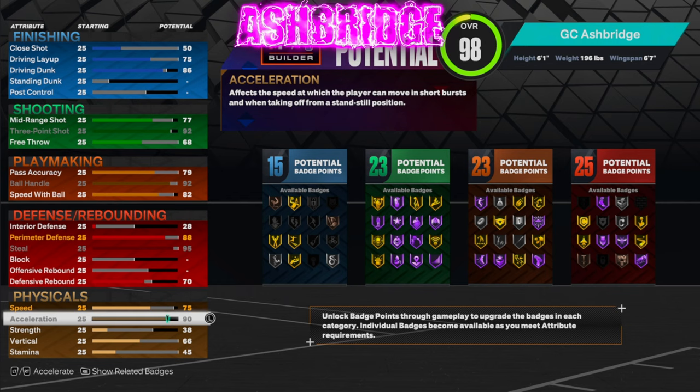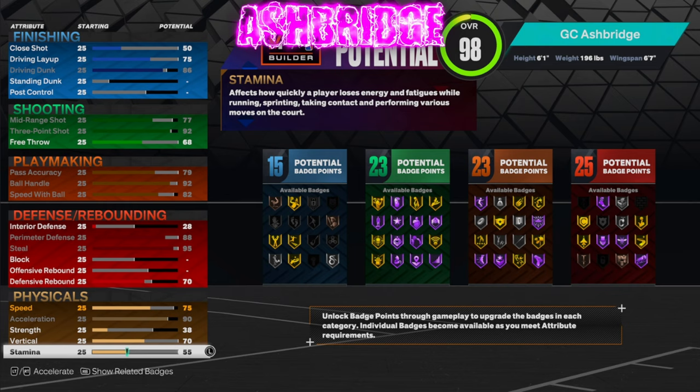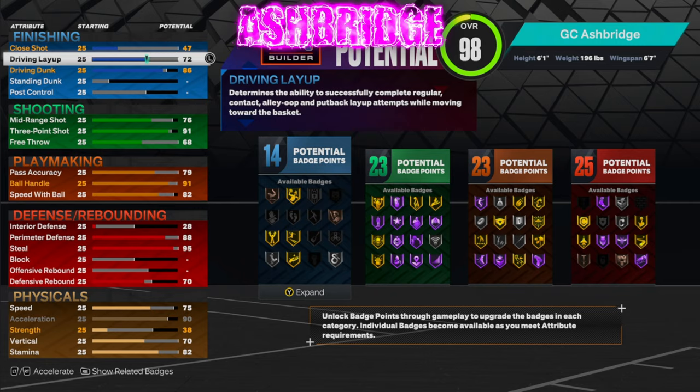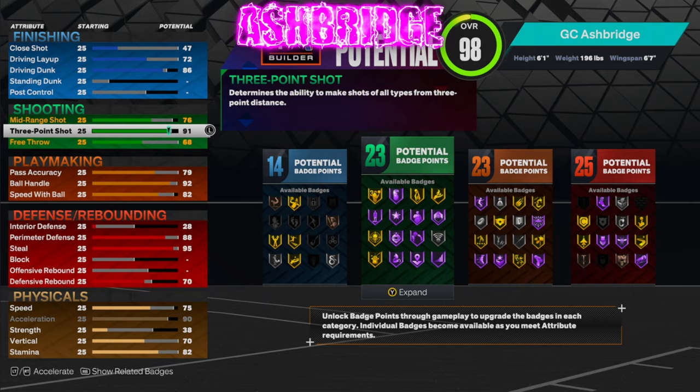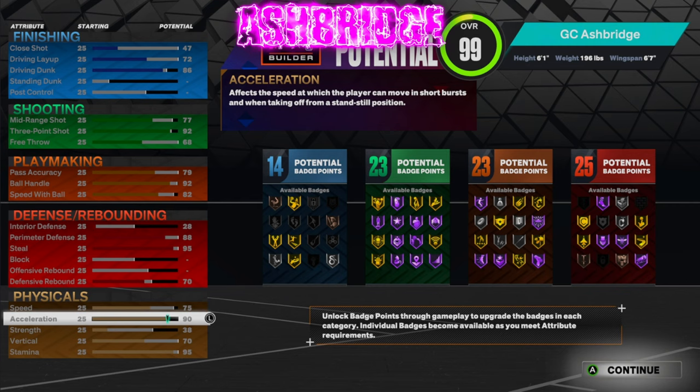We want a 90 acceleration and a 70 vertical. We'll keep our strength at 38 — we don't really need strength anyway. Put your driving layup and close shot down to 72 — I forgot that ball handle raises those, so just keep that there. Put your three-pointer up one or two for the badge, then put the rest on stamina so it goes to a 75. Add plus four to all of these: 99 stamina, 74 vert, 94 acceleration, 79 speed.